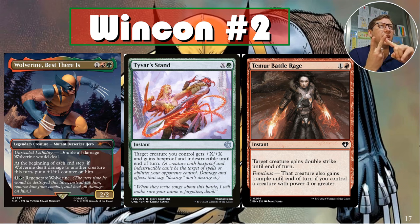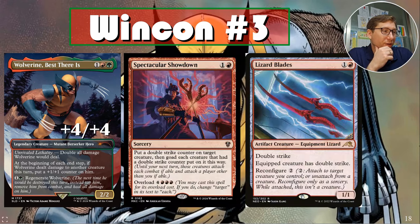The math: four, eight, sixteen, thirty-two — you're at 32 damage. Block it all you want, put your entire board in front of him; he's probably still going through with lethal. They'd need more than 15 toughness of creatures to save themselves, and he's indestructible so even deathtouch doesn't matter. Win con number three: Spectacular Showdown plus Lizard Blades — get him to a six-six with double strike, doubling to twelve, then twenty-four with double strike.